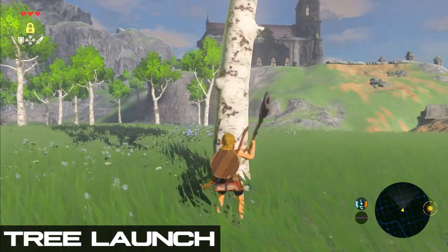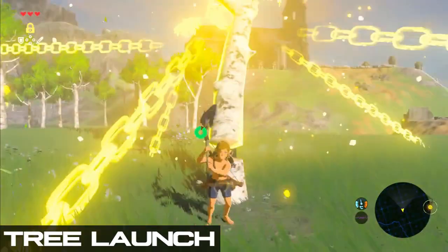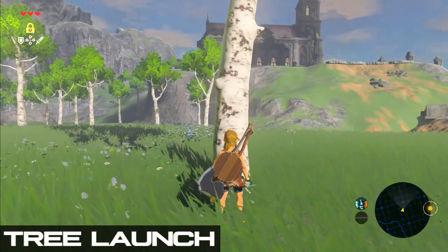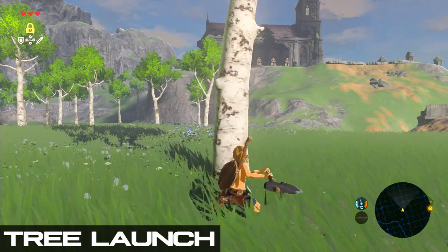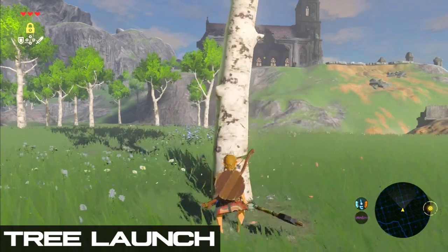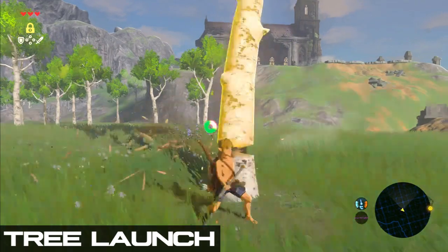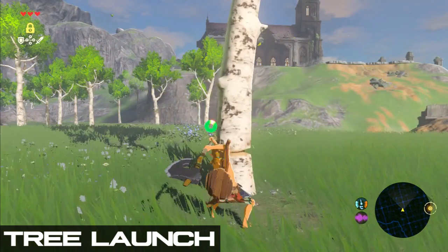Now let's get into how to actually perform this strat. I will explain it using the tree the beetle is on optimally, but will also show you other trees you can use if the beetle is in a different spot. After catching the beetle, hit the tree once with your axe, which will allow you to chop it using less stamina in the next step. You can cancel the first hit animation with a jump to be a little bit faster. Now we need to spin attack into a spin cancel to chop down the tree — a normal hit will not allow you to stasis the tree in time.